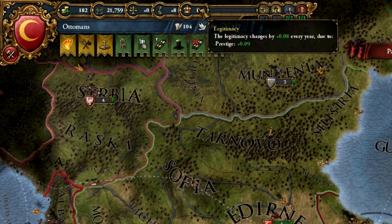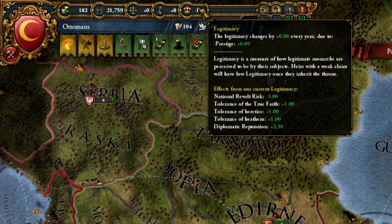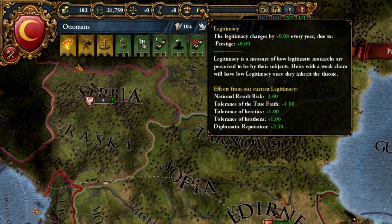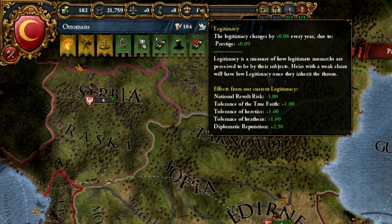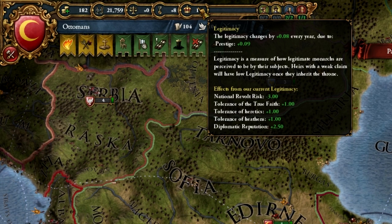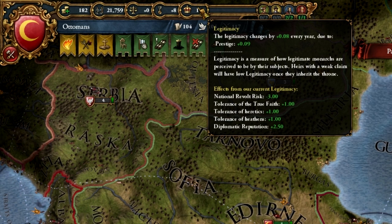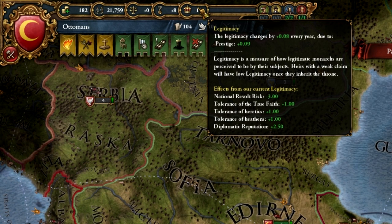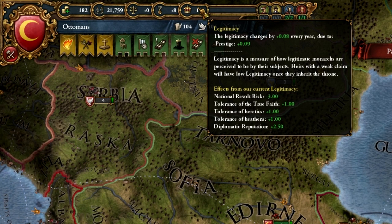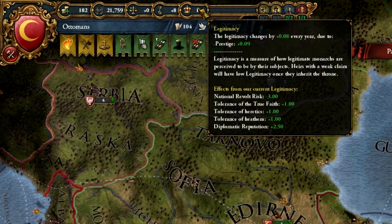Finally is your legitimacy — a measure of how people feel about your ruler and whether they are truly the rightful leader of your nation. Low legitimacy means more likelihood of revolutions and rebellions, and it opens up the throne to pretenders and other claimants. Trying to keep a high legitimacy is pretty important, and a high legitimacy gives you additional bonuses.